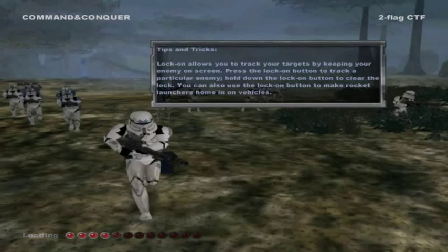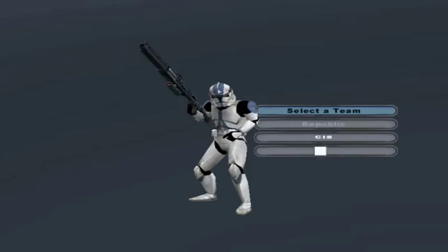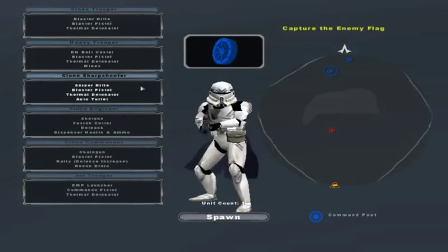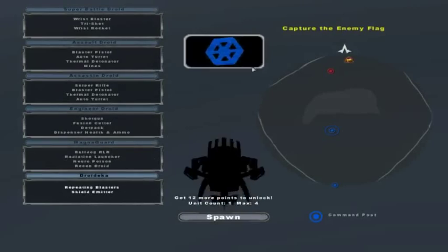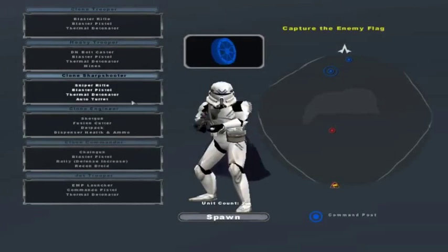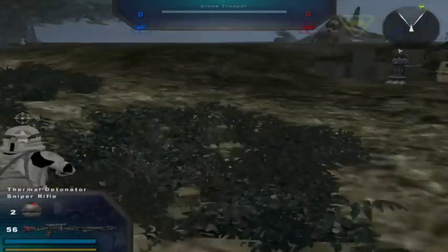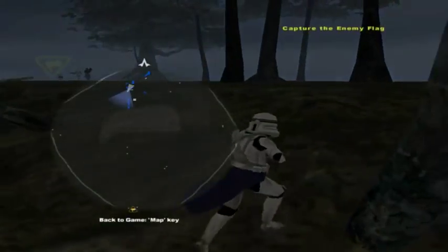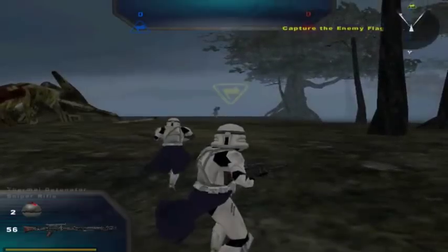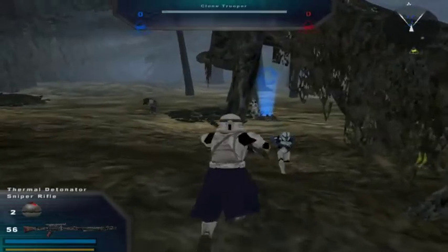Welcome back everybody to a brand new Battlefront 2 mod map gameplay. Today we go on Command & Conquer, and it's not really as impressive of a map since it's more or less just all those features of Dagobah. It's more like a straight map — you're gonna have to get the flag all the way to the other side, so it's not too easy.